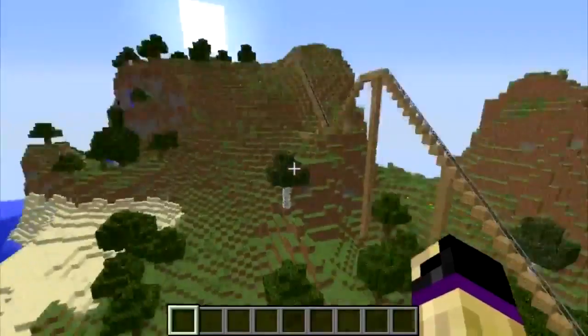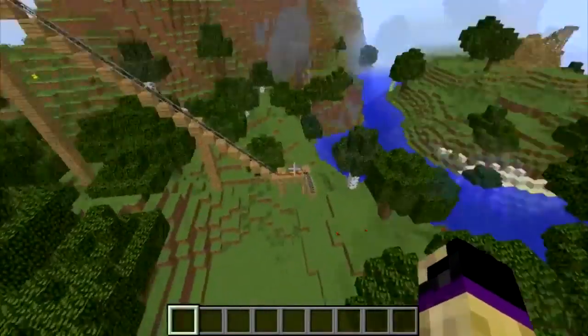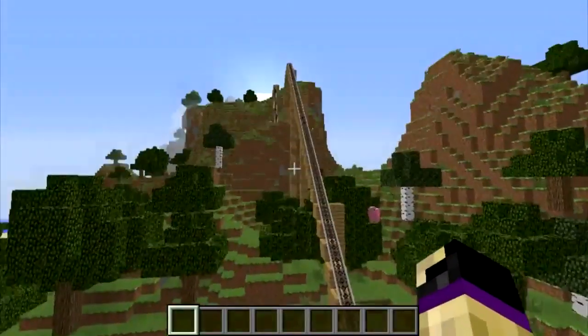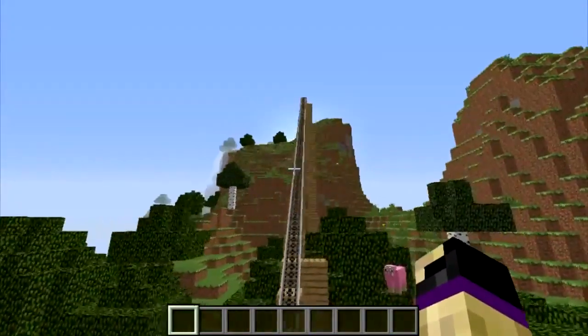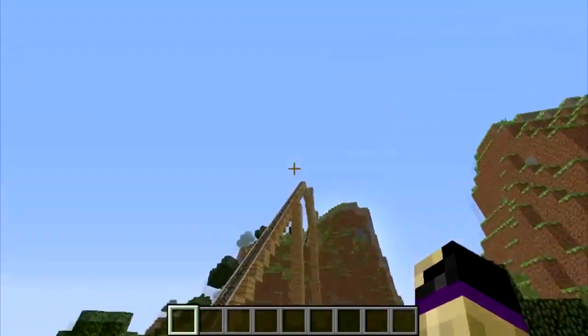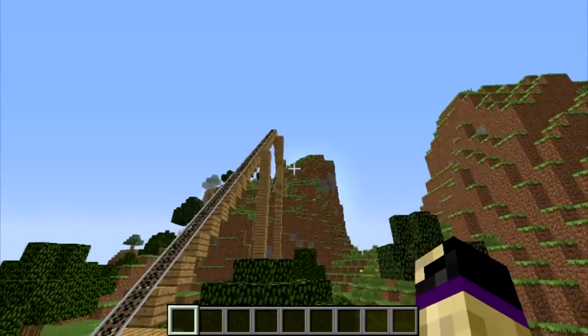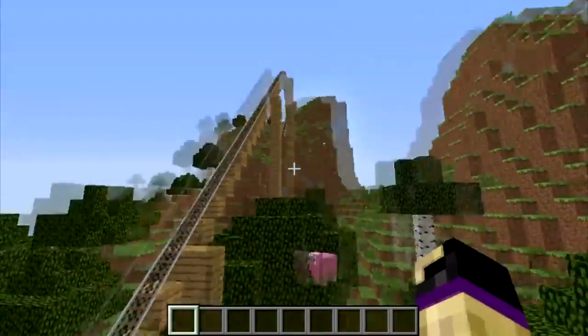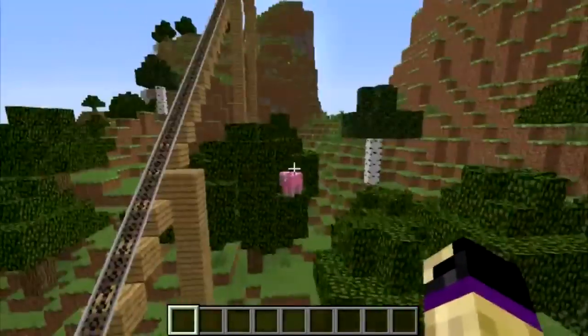We're going to be doing a lot of fun quick riding right back to the end. And if we finish that in enough time, I'm going to start building some decorations around this ride, which I've decided is probably going to be called the Mountaineer — seeing as you do hike all the way to the mountain and travel around inside of it. It could be a mountaineer expedition gone wrong, so whatever.